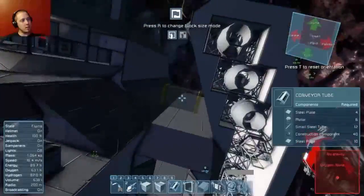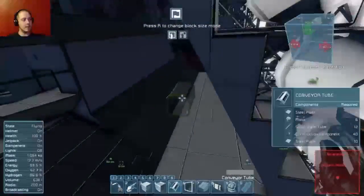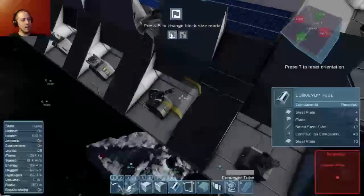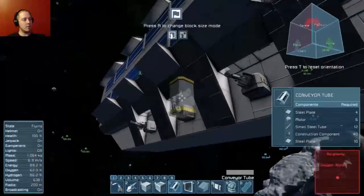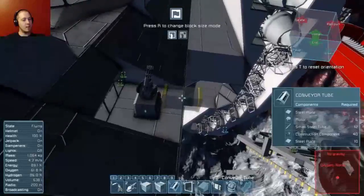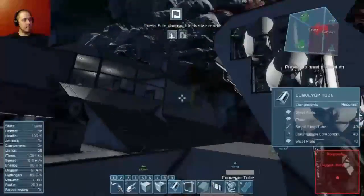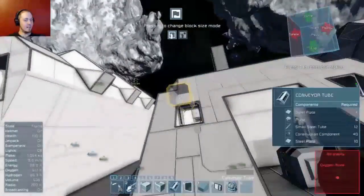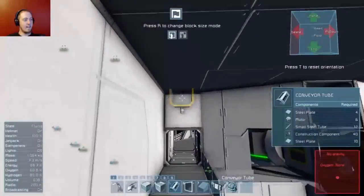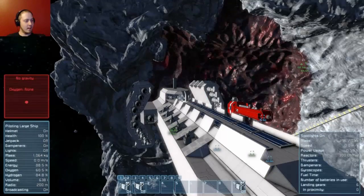So we have 62 small ion thrusters total and 36 large ions. Let me take Mega Miner off so you can get some more accurate stats. Gatling turrets. We've got 146 gyros right now.